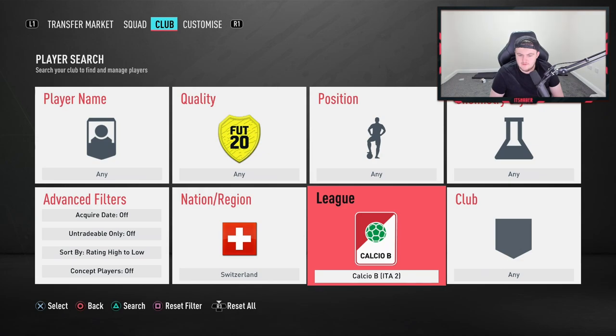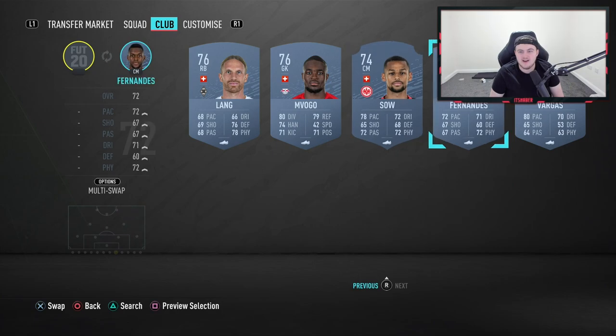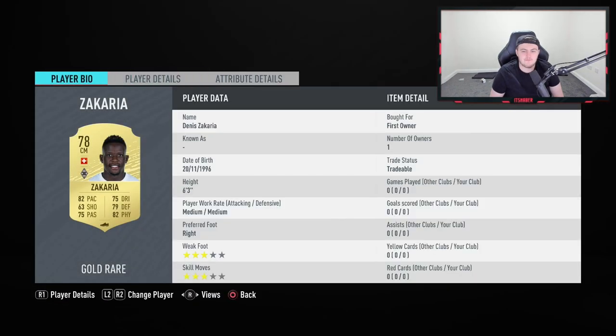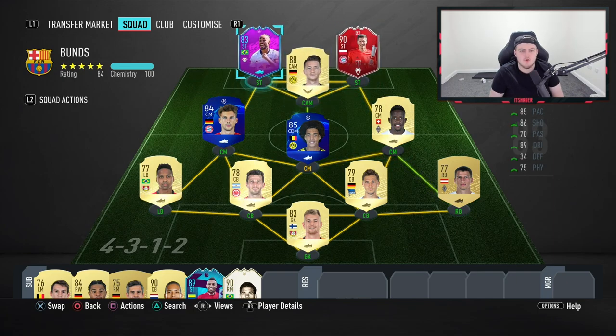For Swiss Bundesliga players, there's Zakaria and a few others. If you really wanted to get it done, you could use Zuber, Embolo, or Mehmedi, though he doesn't look great. I'd recommend just putting Zakaria in your team and forcing the ball through him for assists. If you're 2-0 up, swap Reus to CAM and route play through Zakaria — it's only one assist per win, so you'll probably get it quite easily.